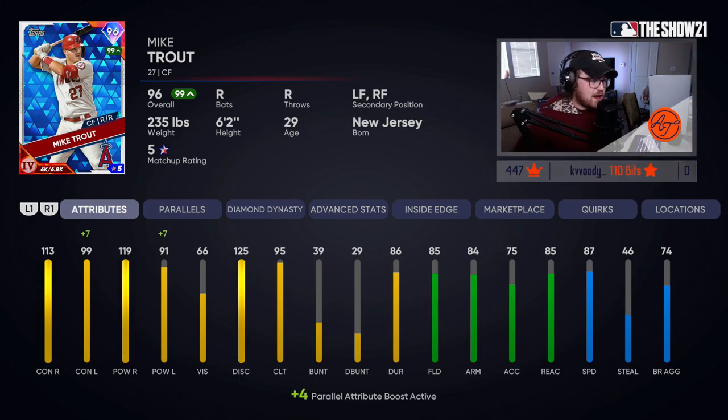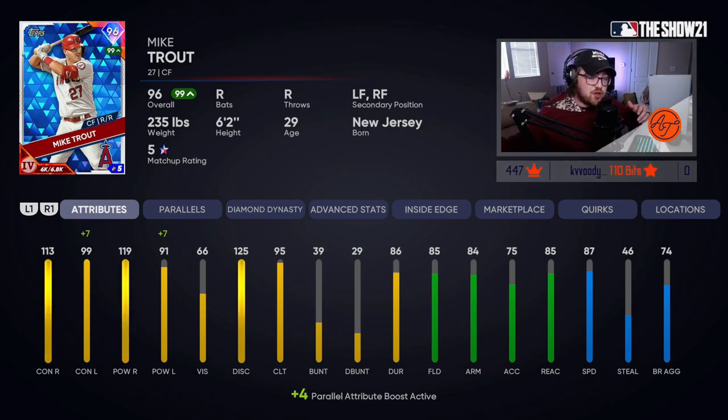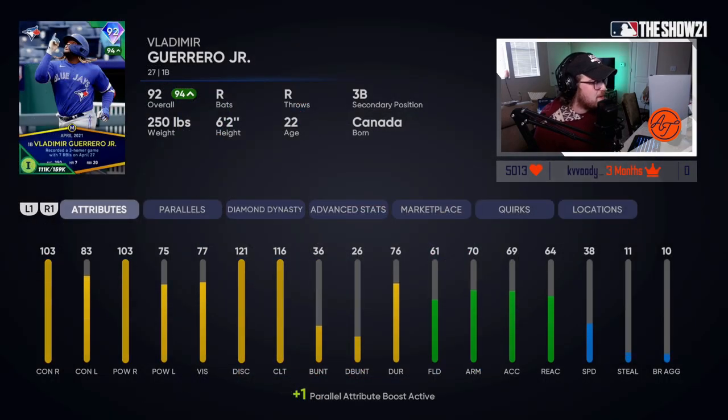I understand that not everybody is Mike Trout, and I'm not making this video to tell you to go put a ton of stubs down. You don't need Mike Trout — I'm fortunate that I have him, I sold basically my whole team to get him. But I use Trout as an example because I love facing righty-righty. Trout is not as good versus lefties, but I know I can hit lefties with a right-handed bat. That's why Trout is perfect for me. The same goes for Vladimir Guerrero Jr. — Vlad's stats aren't as good versus lefties, but I'd prefer those better stats in the righty-righty matchup.